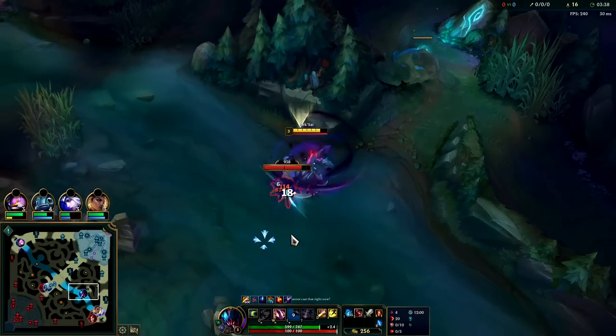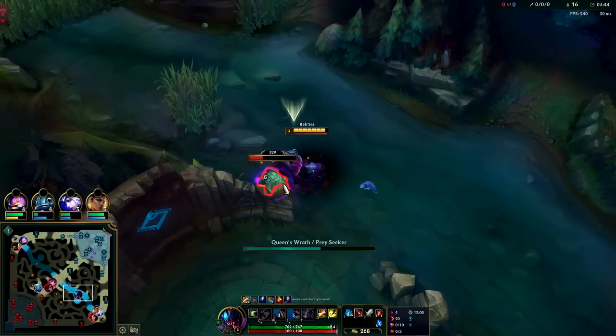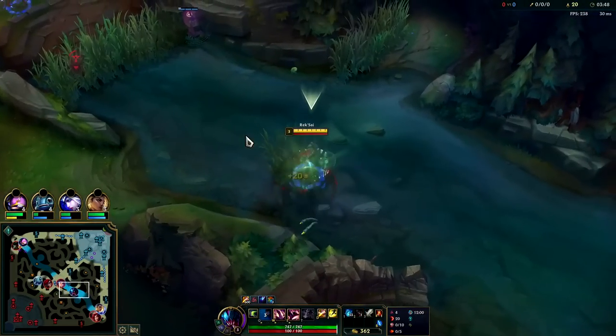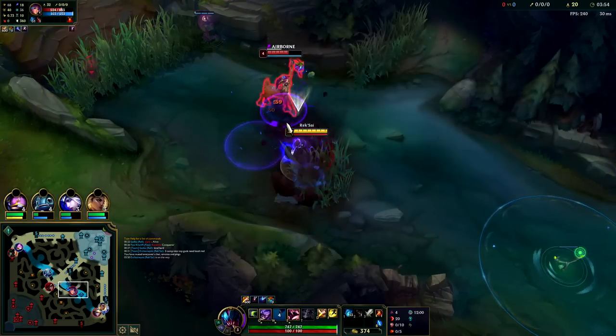There she is - Q's on cooldown so we'll swap forms, get the knockup. Lilia is mid, she doesn't know scuttle's gone yet. We'll get her with a Q knockup, auto, and a Q E.